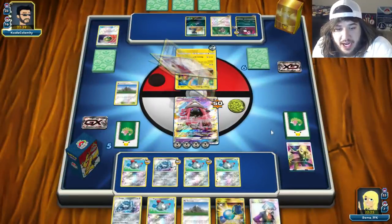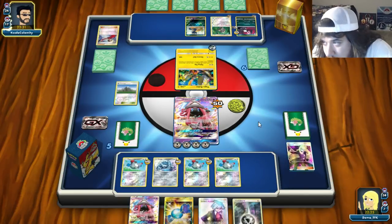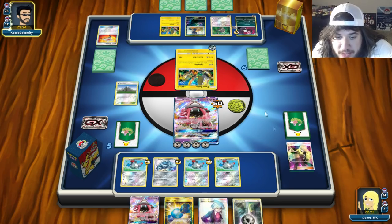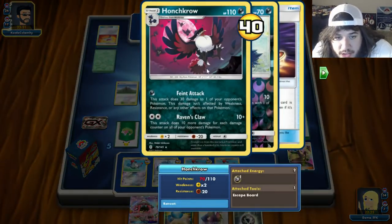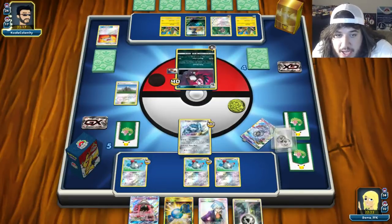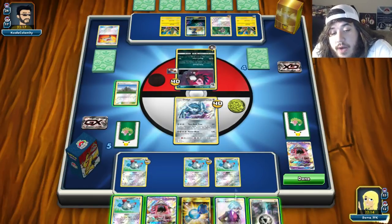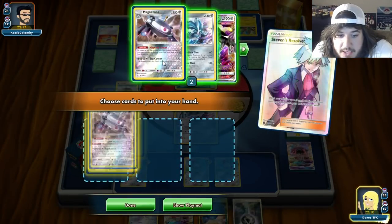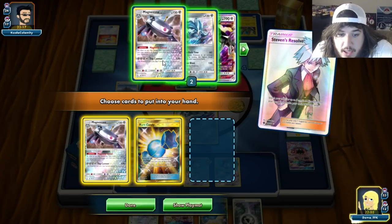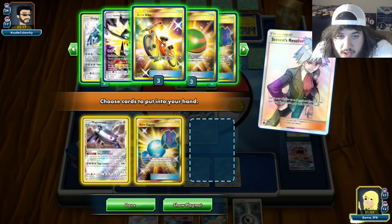We see a Kind Energy on that guy and then a Judge — so he gets four and we get four as well. There's a Stretcher for another Tapu Koko. He gets knockouts on two Magnemites. We'll be tied. We attach a Metal to Dialga. Honchkrow comes in, Raven's Claw for the knockout. We need a top deck — we need an Ultra Ball. We'll do Steven's Resolve for Magnezone and Rare Candy.